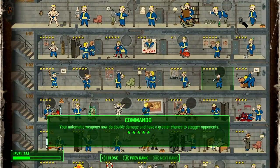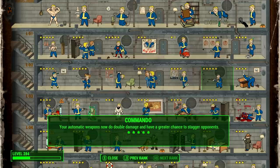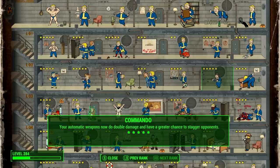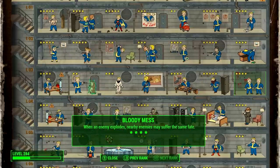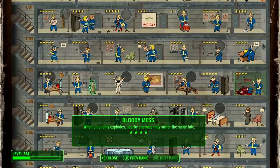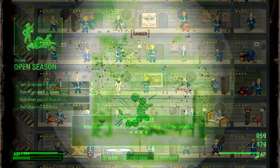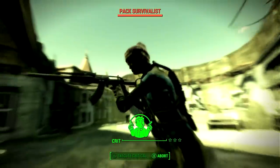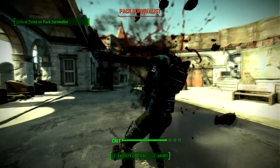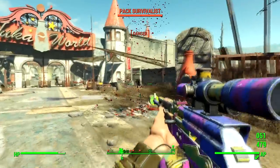First, acquire the correct perks. Get the Commando perk — at max rank it makes automatic weapons do double damage and stagger opponents. Then grab the Bloody Mess perk. At max rank it gives an additional 15% damage to targets, and this stacks with the Splatter Cannon's legendary effect. So the second shot gets plus 30% damage, and then plus 15% of that 30%, meaning you're actually multiplying the bonus — which is why Bloody Mess is so important with this weapon.